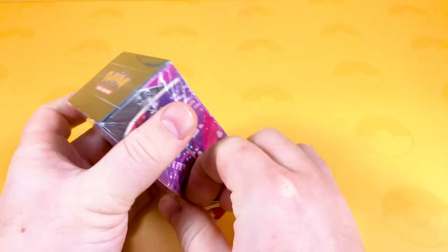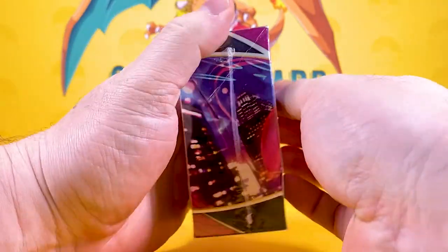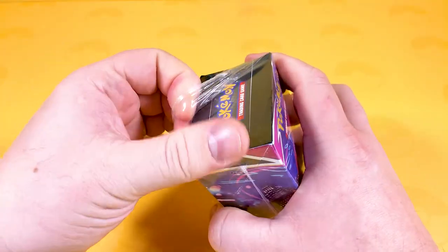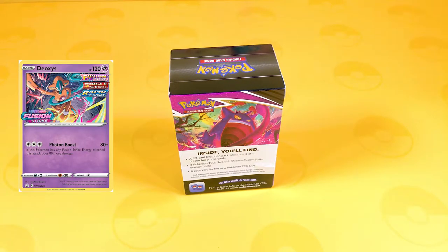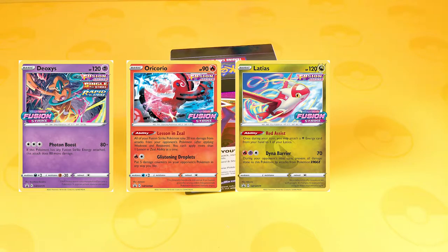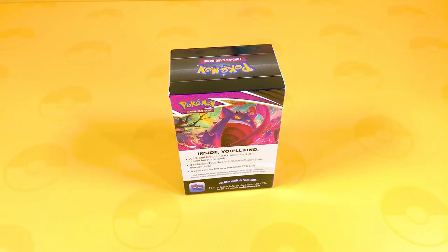Some places still aren't having events so it can be hard to get these. In these Build and Battle boxes we get some booster packs and a promo card — there are four promo cards. Number one is Deoxys, a very good-looking card. Number two is Oricorio, also very good-looking. Number three is Latias. Number four is a mystery one — leave it in the comments below which one you reckon I'm going to pull!